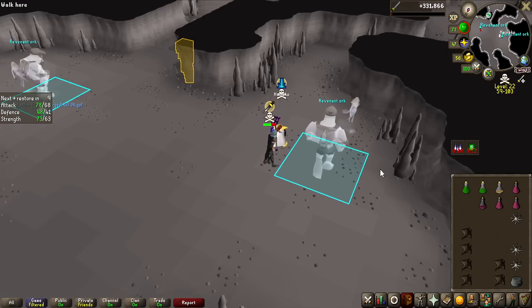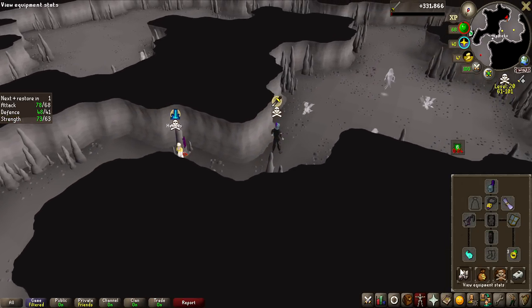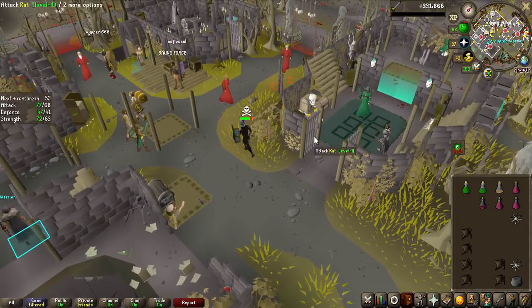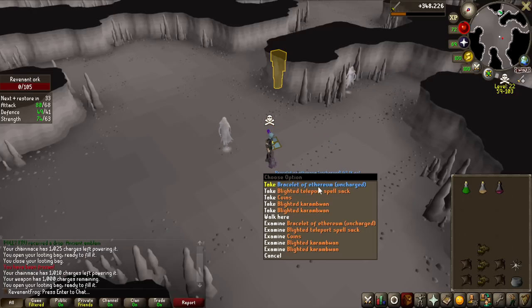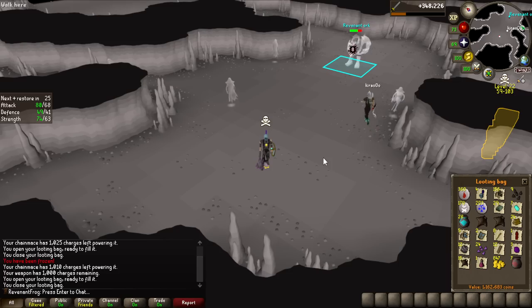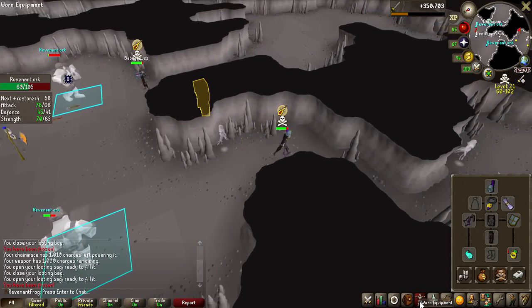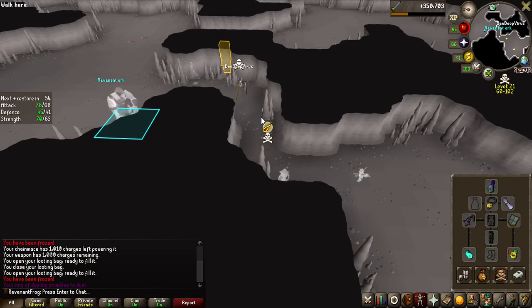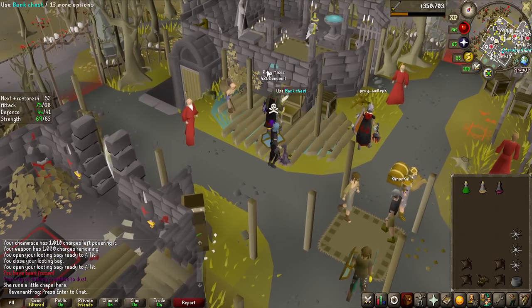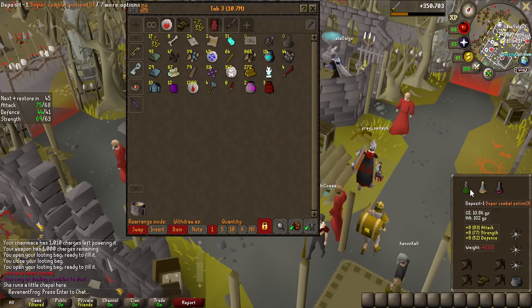We have the first PKer attacking me and I think I should be able to escape because he doesn't have Teleblock. I'm not going to reset my stats or anything — I can escape if I get attacked. With barely any supplies left we just hit the halfway point at 1,000 ether used. The looting bag is nearly 2 million GP so far. Then another PKer — he's walking, he missed his Teleblock, splashed, and we get the teleport. With my supplies gone there's no chance I can stay longer, but I could stay for around 1,050 ether and got nearly 3 million worth of loot. Pretty happy with that.